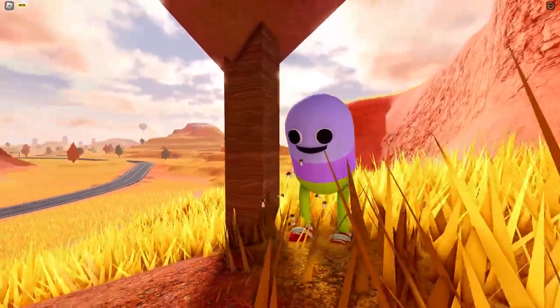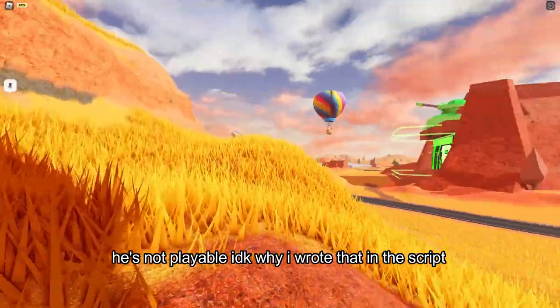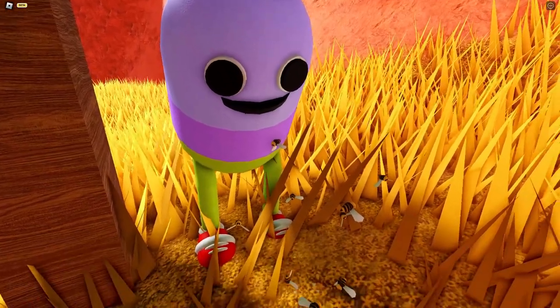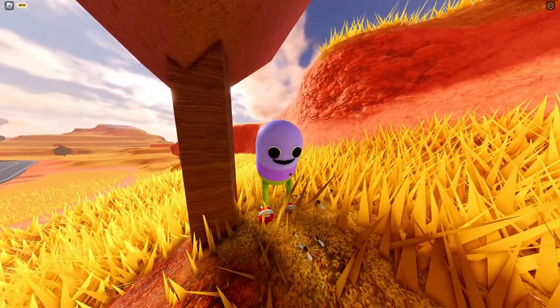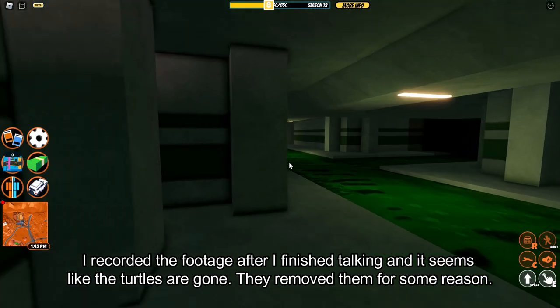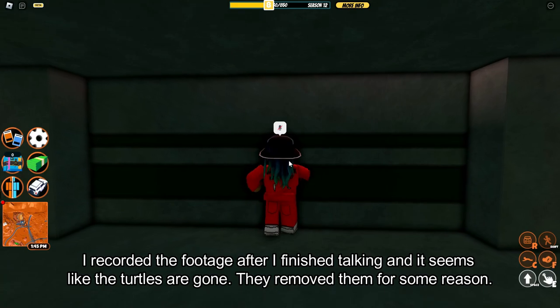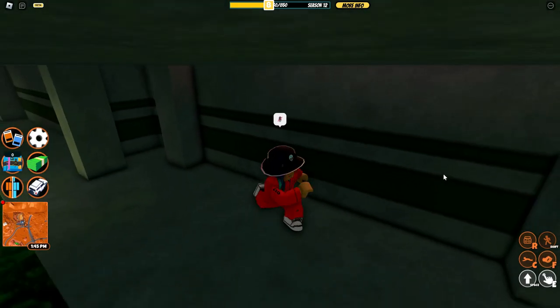Number four: did you know that there's actually a playable character from the Roblox game Blammo hidden behind a tree by the prison road? There is a weird jellybean-looking thing hidden by the tree over by the prison road, and he's been there for quite a while. Number five: did you know that in the prison sewer, there's a reference to the Teenage Ninja Turtles? There are turtle shells on the side of the sewer with a pizza box across the fence.